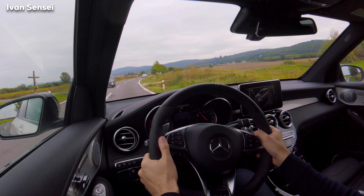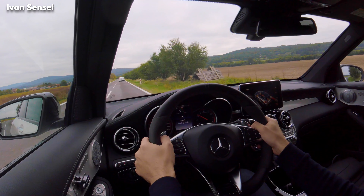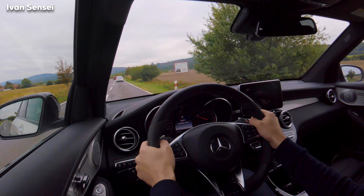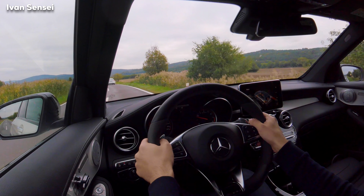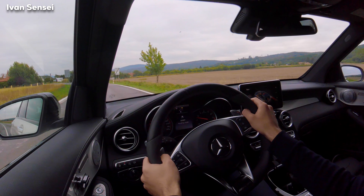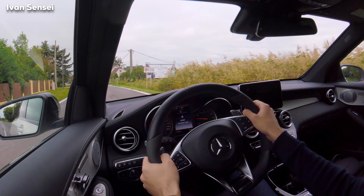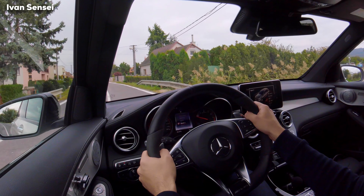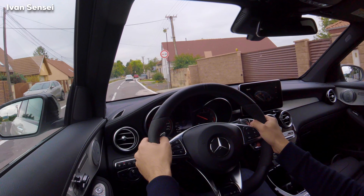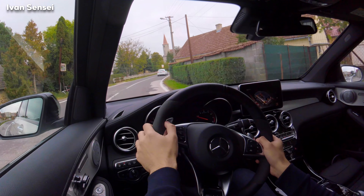I'll try to put it in race mode. Immediately it shows me that I need to have a manual gear change and ESP is in sport. Race mode is manual in this car. In the GT 63 S 4-door, race mode can also be automatic — I think, I'm not sure. So I'll put it in sport plus to have automatic. But if you press the down or up paddle, you immediately get manual driving.